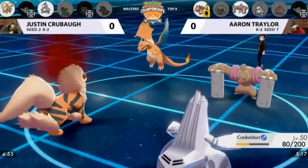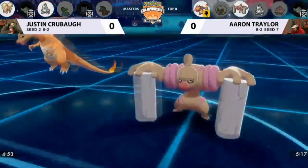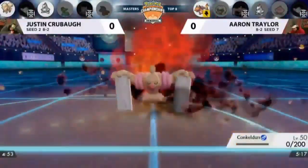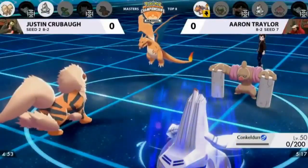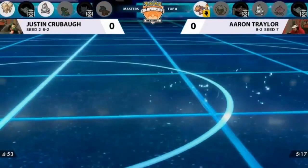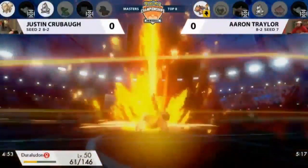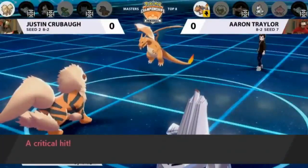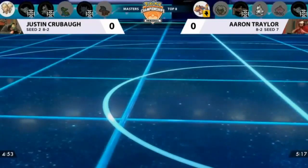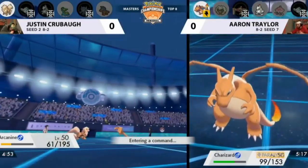Arcanine revealing it has Burn Up — getting rid of its Fire typing. And Draco Meteor now doubling into Conkeldurr, seeing if it can be removed from the field, and it does get knocked out. That's going to be the way to do it. Justin is relying on a bit of paralysis on the Charizard, which has been on the field since turn one. Charizard Blast Burns once again, landing on Duralydon — that's an easy knockout, with a critical hit making it a little sweeter.